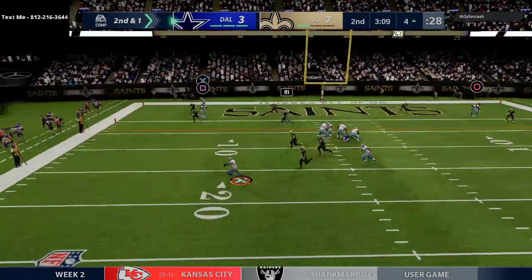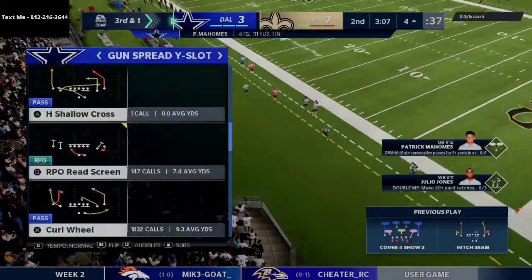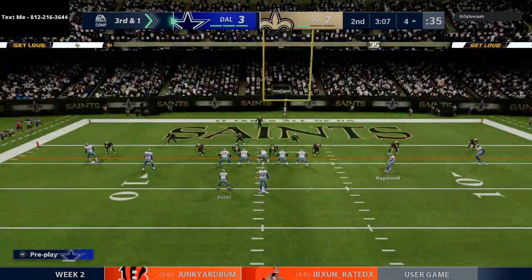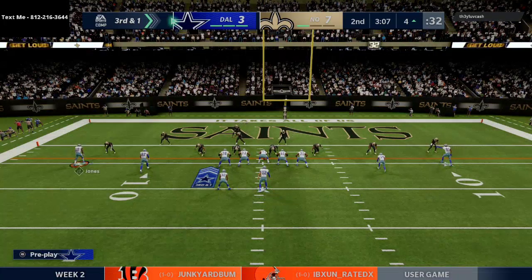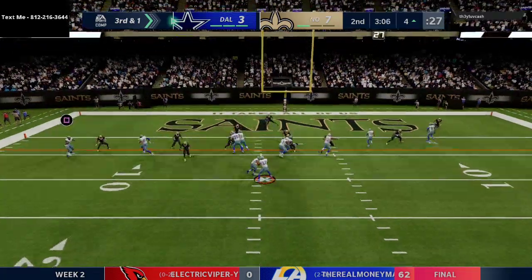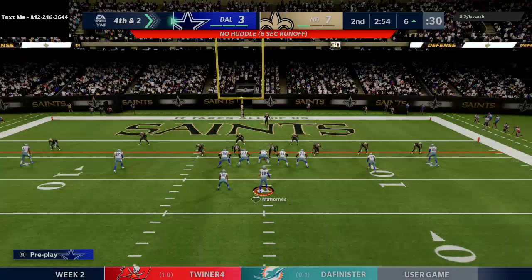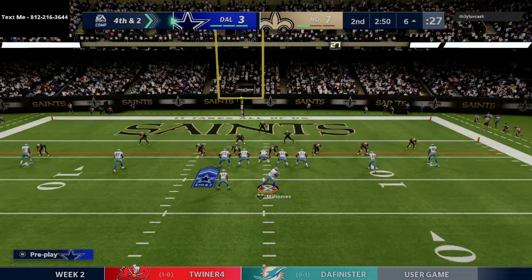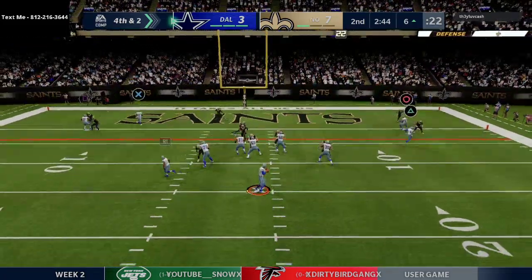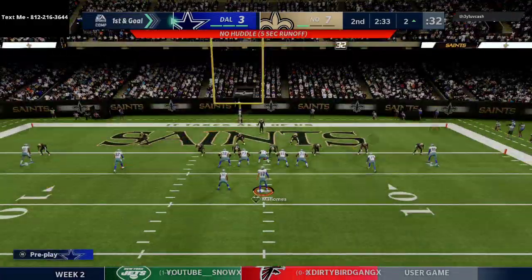Mahomes gets flushed out of the pocket and we throw it away. Cover four drops show two and bag everything we wanted to do. We go to the RPO — really tough to stop in the red zone, really tough to stop in general. But Boston Scott plays the worst he possibly could so we're in a tough situation. We're going to go for it — you've got to feel good about Mahomes. One of my favorite routes in Madden, this little outside hitch route, works for us on a critical fourth down.